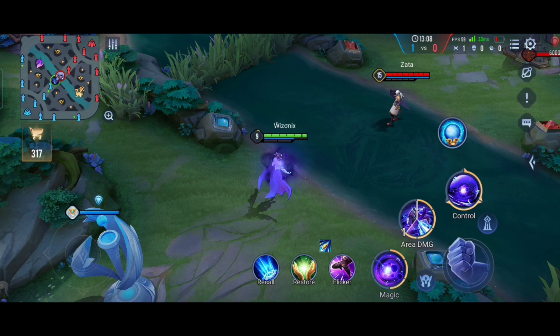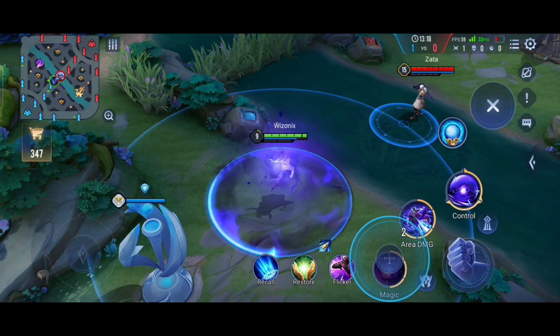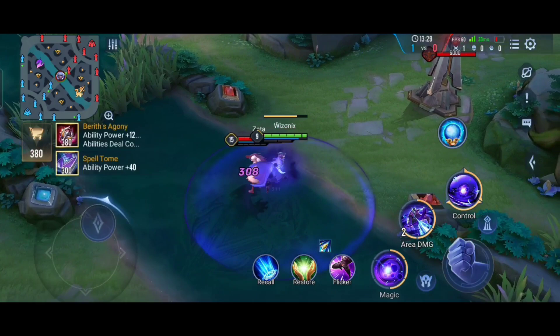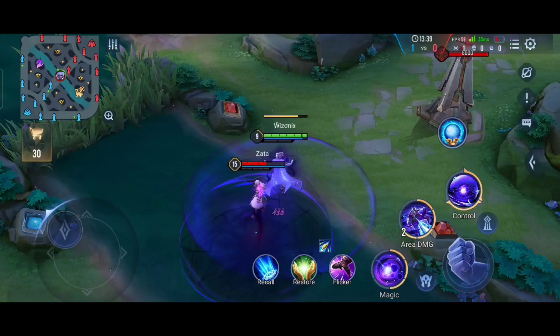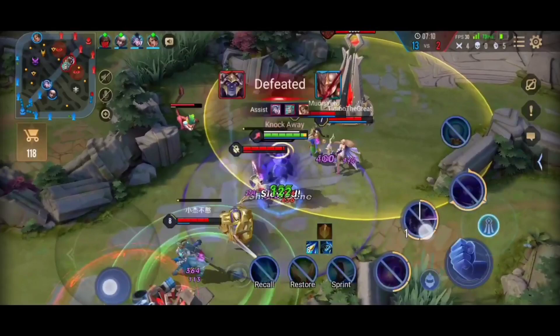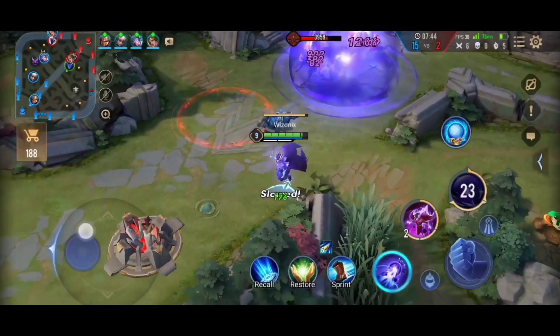Now for the advanced combos. The basic combo is: activate your ultimate first, then use the first ability to send the orb toward the enemy, and when it explodes use the second ability to teleport there and deal damage. Even if you are fighting multiple enemies, you can sustain because the second ability grants a lot of lifesteal. You don't even need Rhea's Blessing on Lorion — he is that strong.